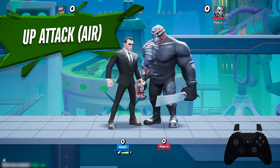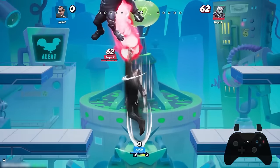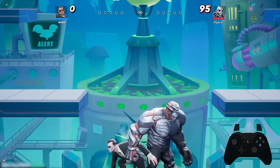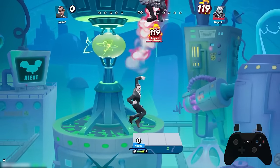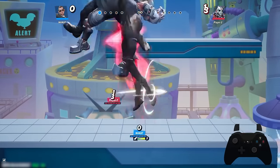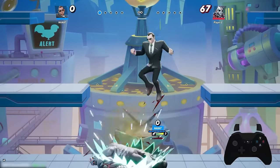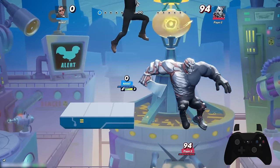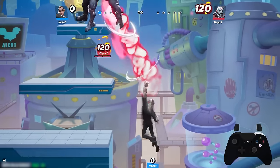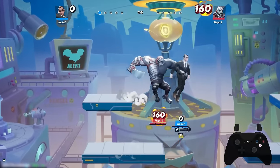Agent Smith's aerial up attack is essentially the same as his grounded up attack — a thrust upward with a punch, just in the air. I can chain this together pretty easily, and if I want to approach an opponent above me, the move is big enough to catch them starting from a jump. The big thing about this move is its juggling ability — keeping the opponent above you is crucial in MultiVersus. Being above the opponent is generally a bad situation, so Smith being able to send people above him so well allows him to get confirms and kill off reads on dodges.